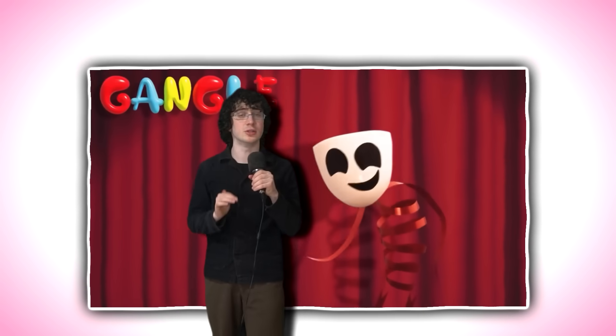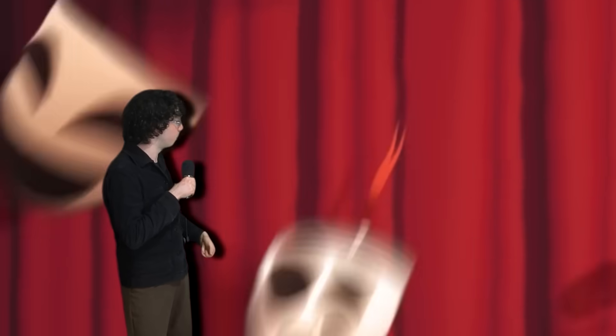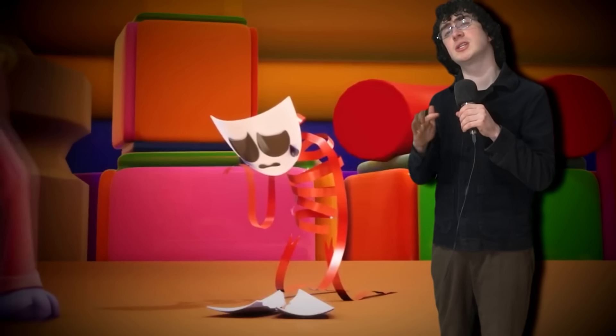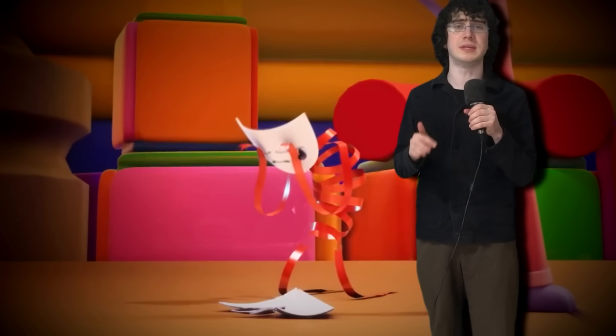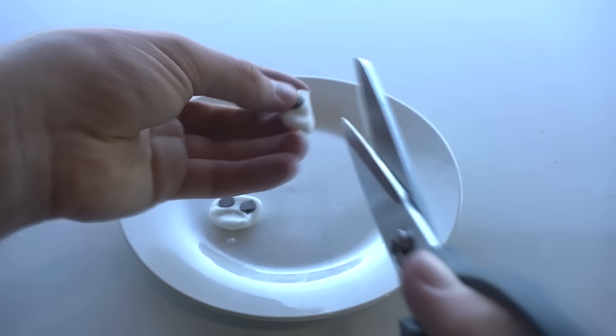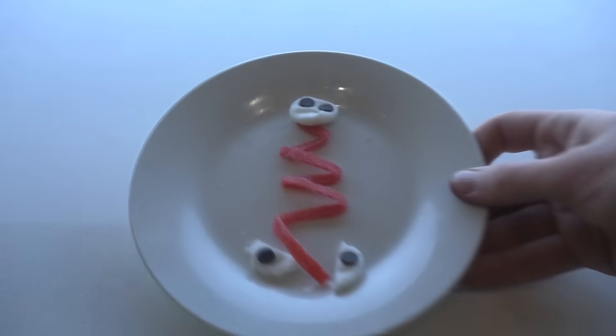The next character is Gangle, who is a really happy lady. Oh, never mind — someone broke her mask and now she's depressed again. This happens a lot. Personally, I don't think you should let your mood be dictated by your drip. To make her, I used more fondant for the masks and then curled up raspberry strips to make the body. Done.